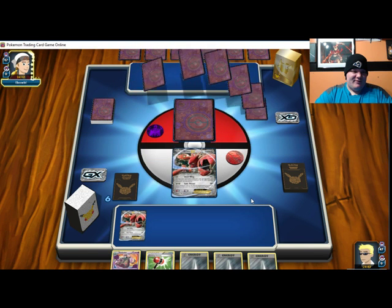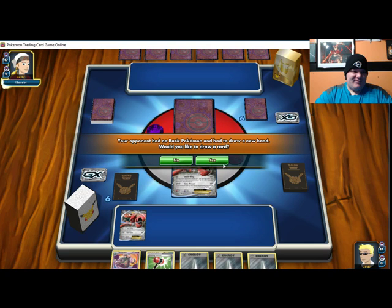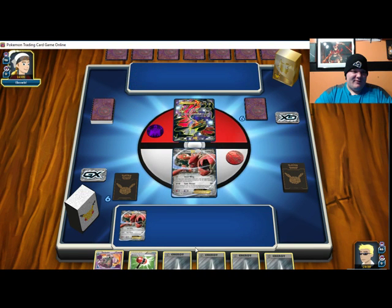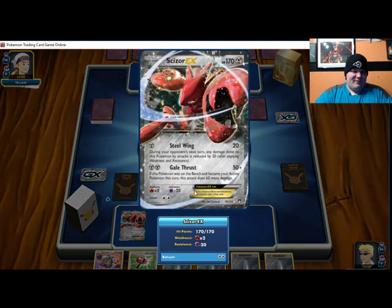Honestly, I think the best way to run Eradicate is with Fright Night Eviolite. This is a bad opening hand — I got two Scizor.